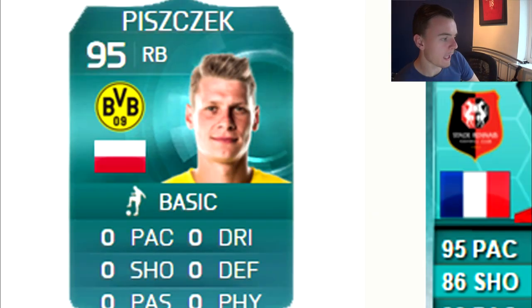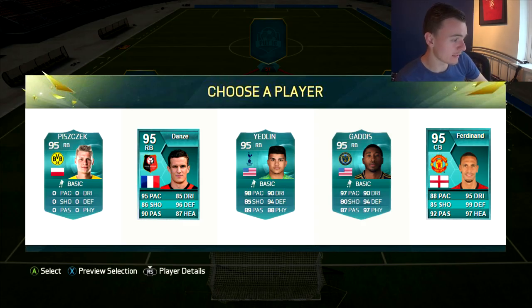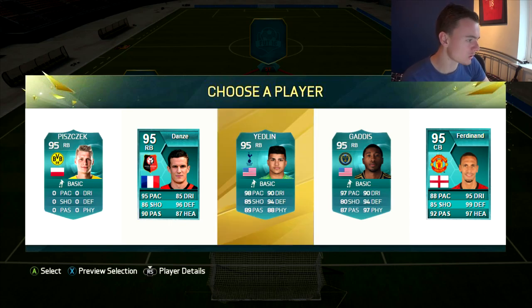Right-back cards then. You might want to check out your stats, because they are terrible. Danse — never actually even heard of this guy. Yedlin — what the hell, 98 pace. EA gave him 98 pace on his Pro card. To be fair, Gaddis has got 97 as well. And Rio Ferdinand. I think it just wants me to pick Rio, doesn't it? But I'm going to go for Yedlin. What a guy — he's got like four-star skills as well I think.